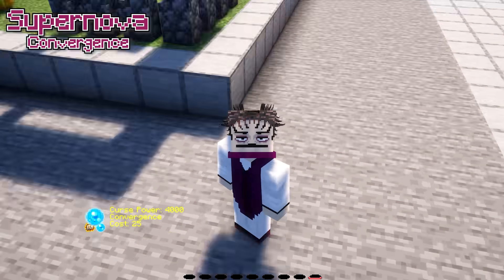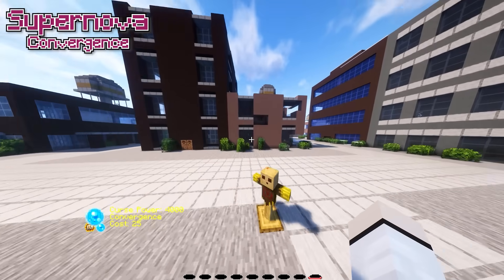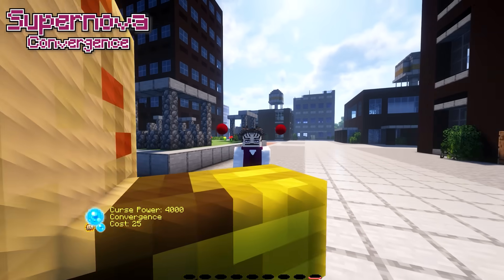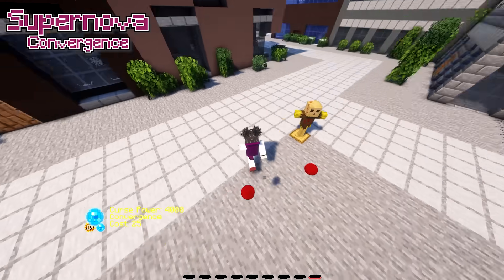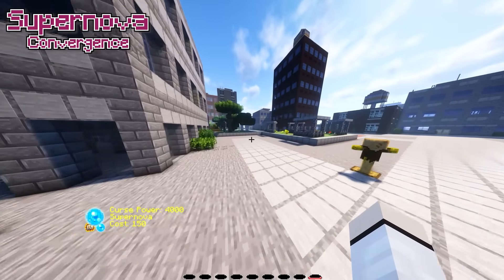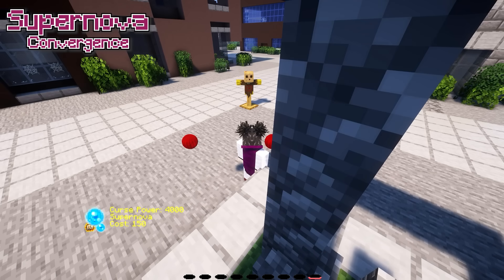Next I'm going to showcase Convergence and Supernova together, because when you activate Convergence you get these two blood orbs that follow you around, and then you're able to select the move called Supernova. Convergence is Byakuren by the way, and for Supernova it's going to be Choushinsei.